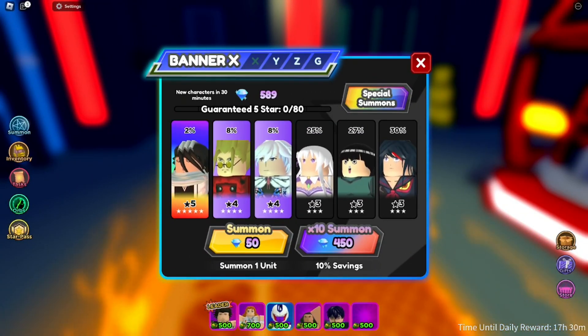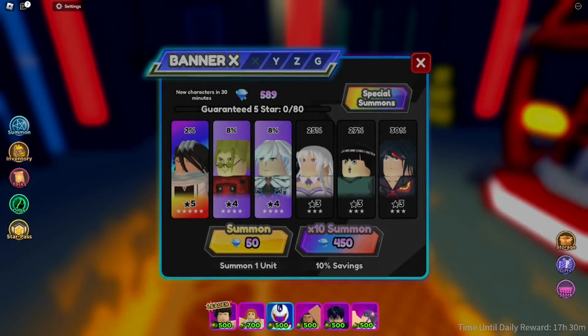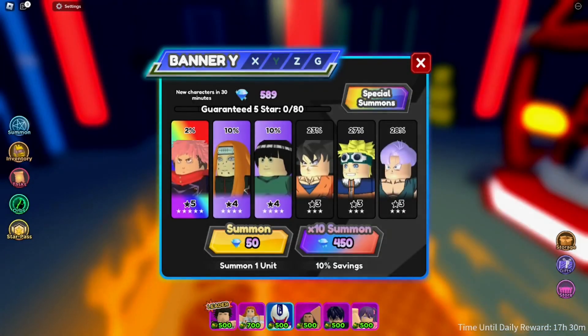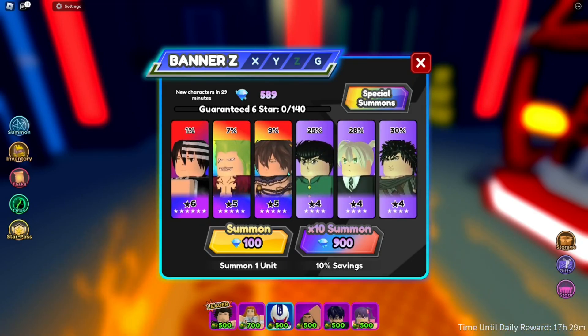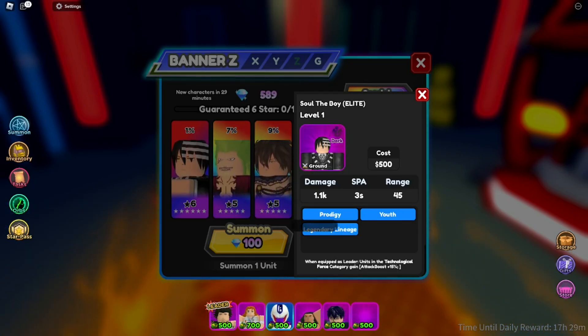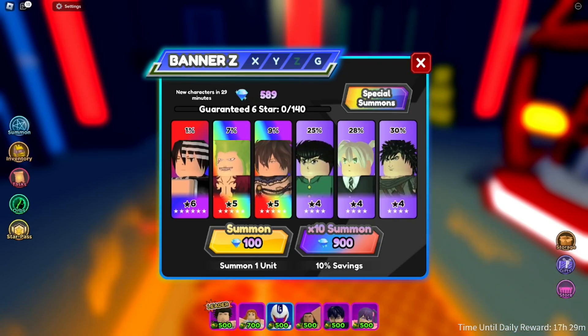Let's check out the banners real quick and then start with the codes. Looking at Banner X, we have a five-star unit and two four-stars — pretty basic. Banner Y has a five-star as well, kind of boring, nothing exciting. Banner Z has a six-star unit — range is okay, 45 initial damage, 1.1k — not bad, but nothing really impressive overall.